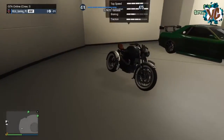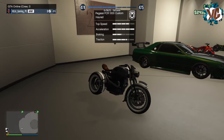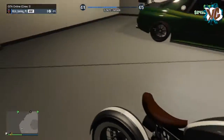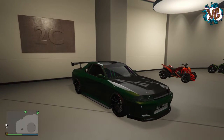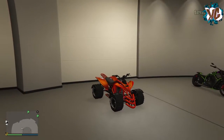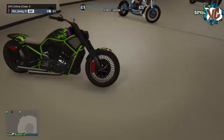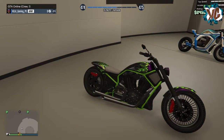We've then got the brand new motorbike that just came out — the FCR 1000 Custom. I've kept it like a military bike but with my own twist on it. We've also got a Skyline in the bike garage, a quad bike — the Blazer. And then the Nightblade — as soon as the Bikers update came out I went purple, black, and green, thinking no one's going to use this color.